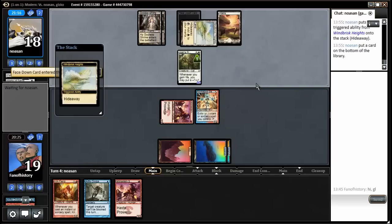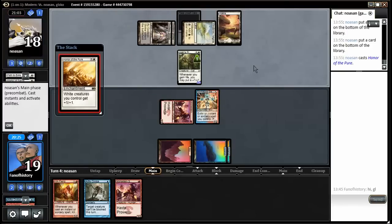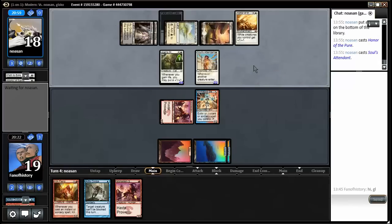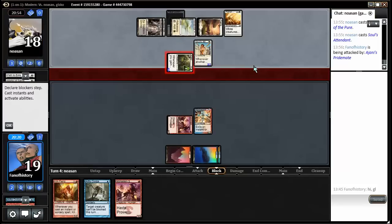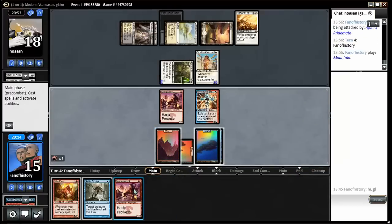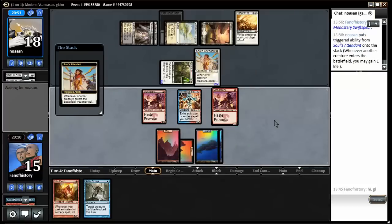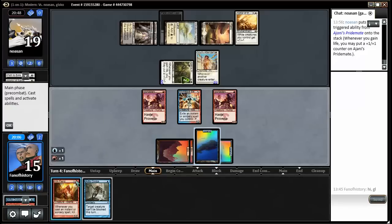I can just play Swift Spear, Kiln Fiend — but he doesn't find the life-gain spell. It's another creature — doesn't matter too much, but that guy matters. I think my plan remains the same: setting up the kill next turn, possibly. I'll play the Artful Dodge next turn if I have another turn — and I think I do. I don't want to eat the Artful Dodge; I just want to hit him for as much as possible.